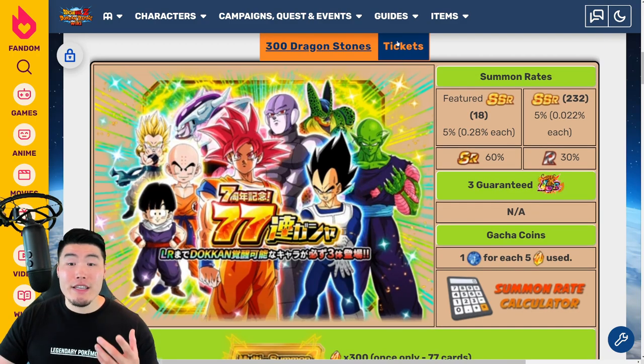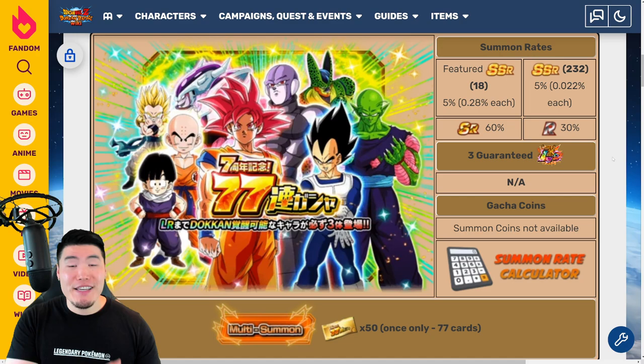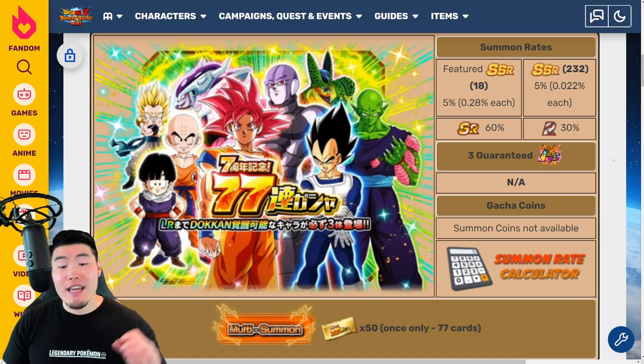Then we have the ticket version of this banner, which can be done for free by anybody. But you do have to collect all the tickets throughout the entirety of the celebration. This year you only have to collect 50 tickets, as opposed to 66 from last year. And once you get all the tickets, you will be able to do this multi for 77 units, just like the stone banner, with 3 of those units being Guaranteed LRs. I'll make a separate video talking about how you guys can get all 50 tickets for this free Guaranteed LR multi.